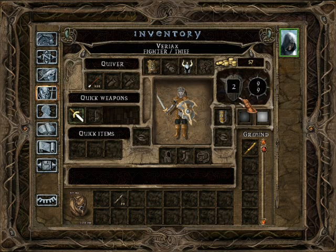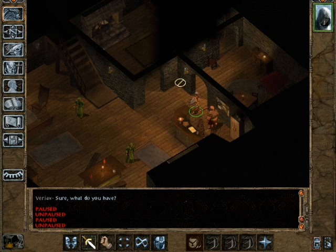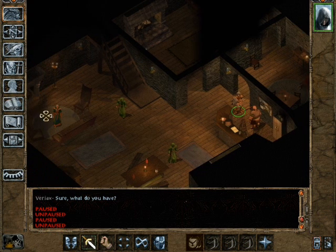Here we have our hit points - we have 9 hit points total and that's what we have currently, so we're at full health. If our hit points go to 0, we are dead. If our main character dies in the game, that's it - game over, reload. You can resurrect your NPC companions that you collect later on, but if your main character dies, you're dead.